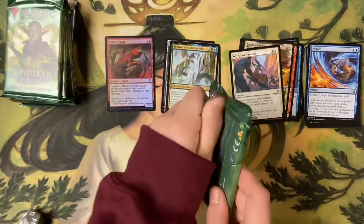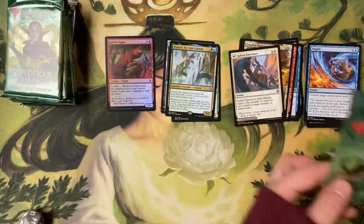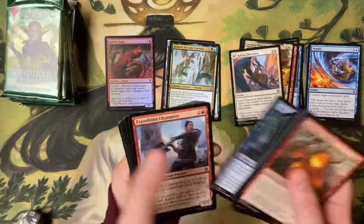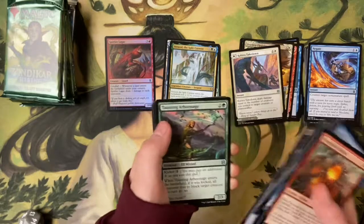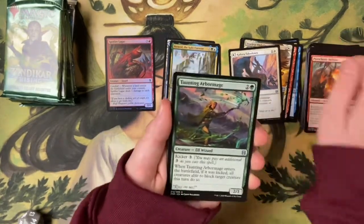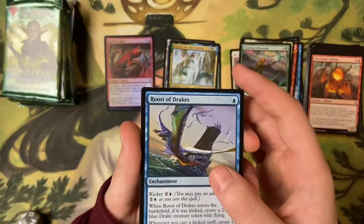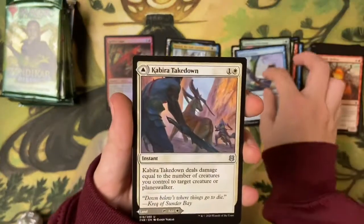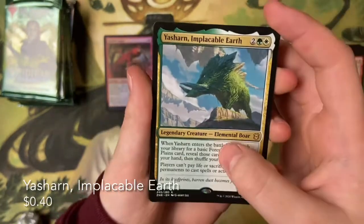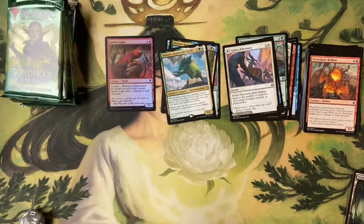Pack four: Taunting Arbor Mage, Roost of Drakes, and Kabira Takedown — that's a good card, we just happen to get a lot of them.